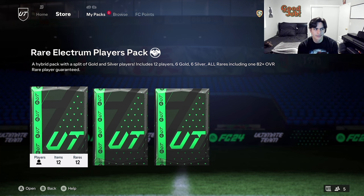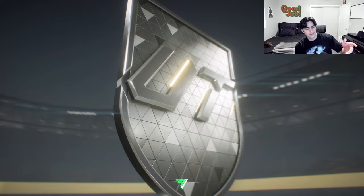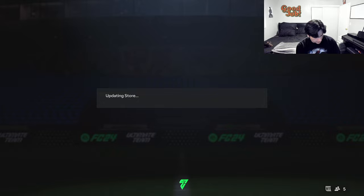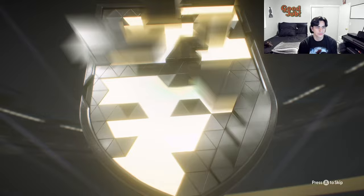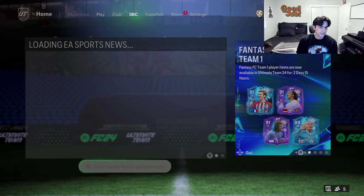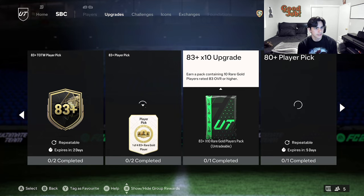I got my two 83 duplicates back, plus a pack from completing Timo Werner. I got an 85 in there — that's really solid. Now opening the 83 by 10 packs: oh my gosh, Ederson 89! That is huge for the grind — super huge. We also get an 88, which we'll keep for now. And an 83 Eriksen — we're going back into the SBCs to craft another 83 by 10 because now we have a duplicate 83.